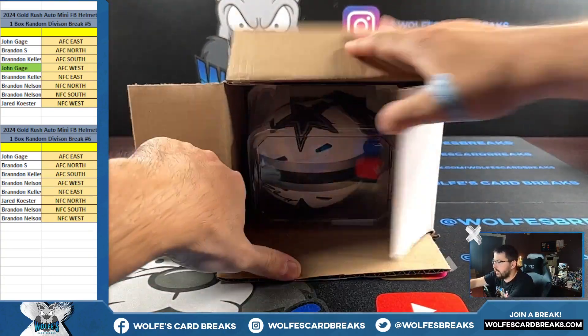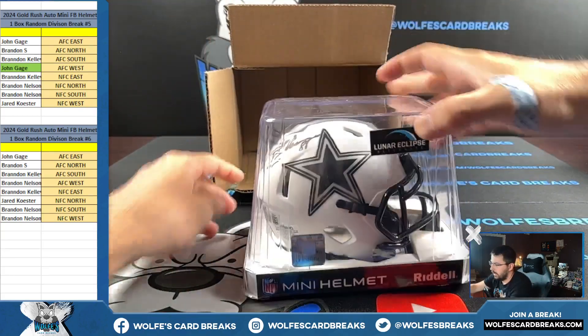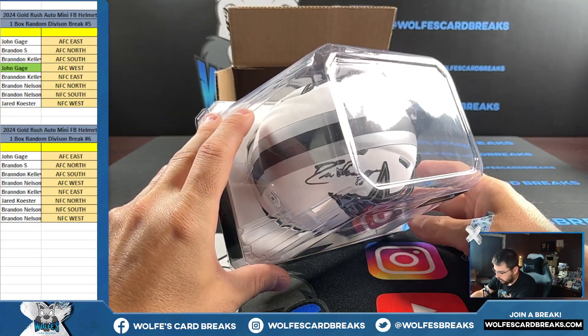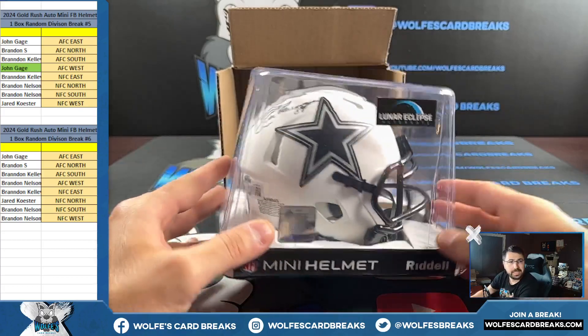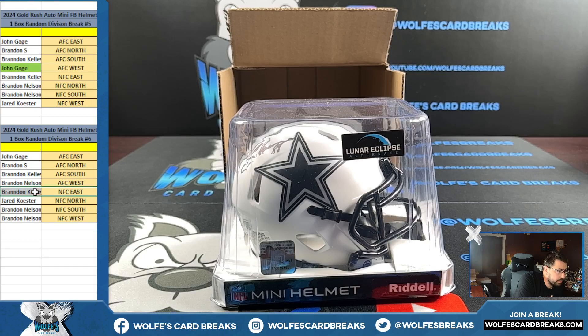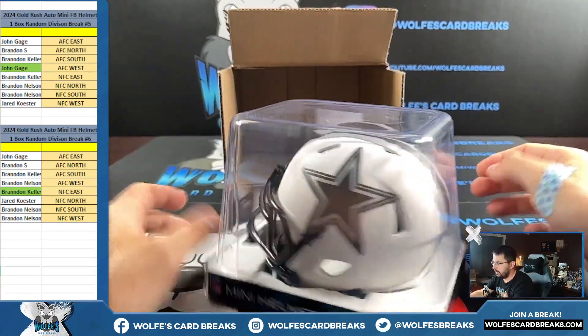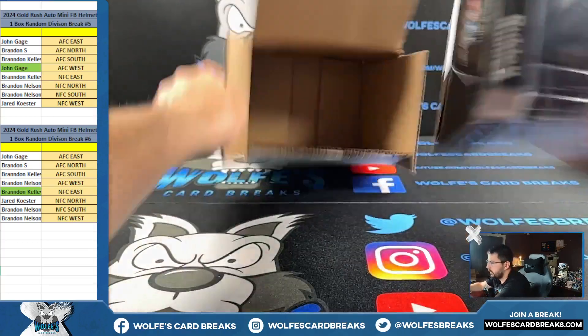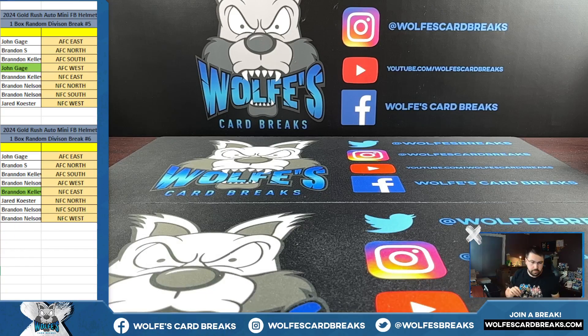All right, break number six — we got the Cowgirls, Dallas, we got Drew Pearson. Drew Pearson for the NFC East. This one is Brandon K., NFC East. Lunar Eclipse Alternative — that is an awesome looking helmet though. Drew Pearson — there are a couple guys where it's just like, if you don't see their name in a memorabilia checklist, something's up.